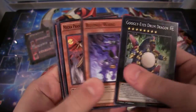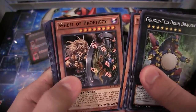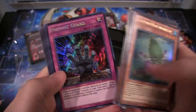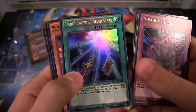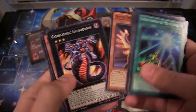Googly Eyes Drum Dragon — you've got to love that card. We have Wheel of Prophecy. Then a Sylvan Marshmallon Leaf for our Ultra Rare. Pinpoint Guard as the Secret Rare — that's a good reprint, actually. And Sacred Sword of Seven Stars. I always put the 'V' in it for some reason. I don't want to read, I guess.